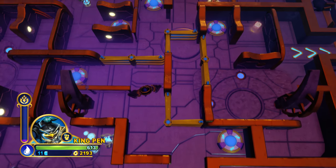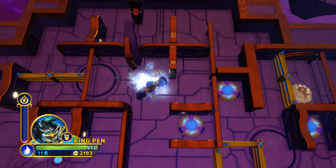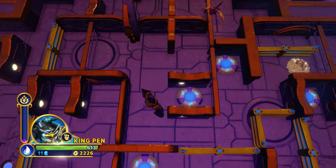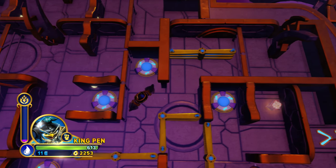You want to find a way to clear the pathway by stepping on these switches — you'll see it rotates the gates. There are a lot of hidden areas, a lot of different treasures that you can get. You've got to make sure that you're stepping on them in the correct way, leading to the correct paths, so you can get these treasures or simply find the exit.